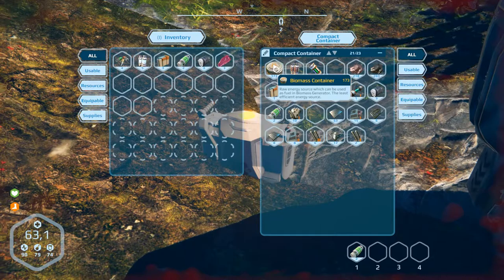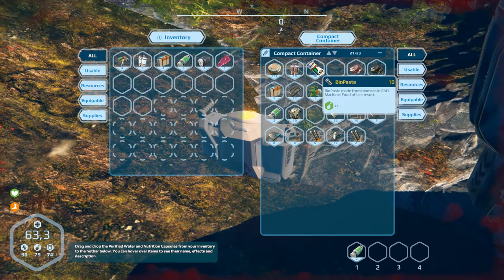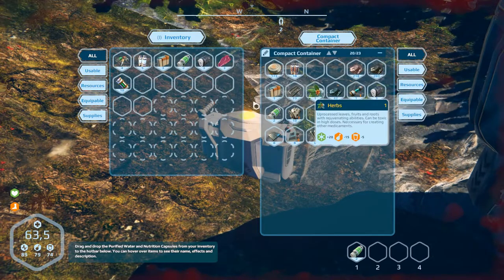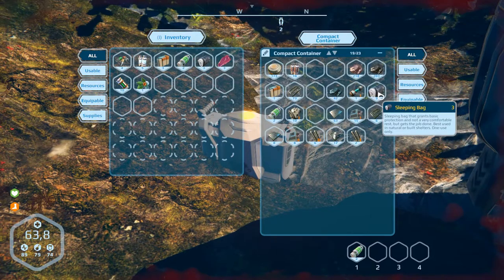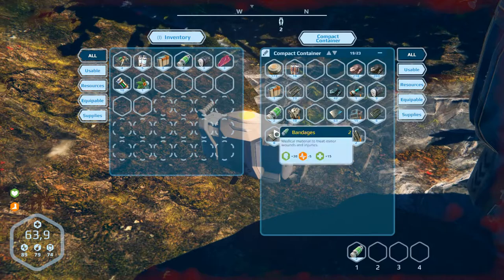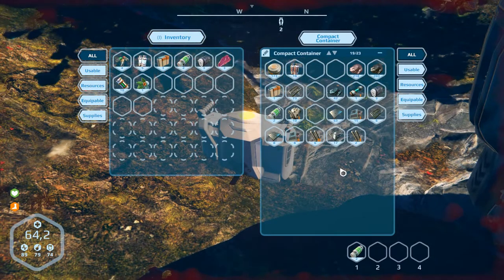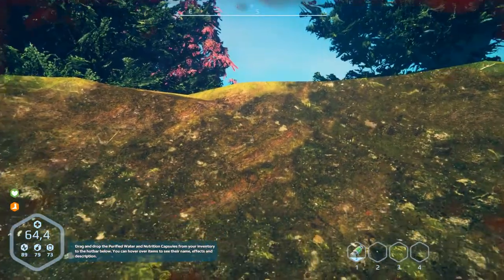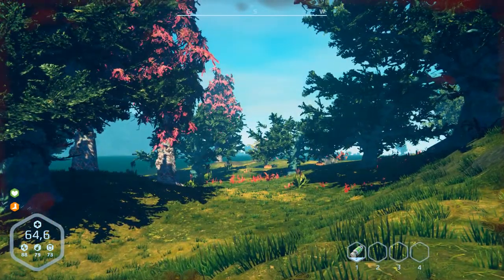We take the bio paste to eat, the herbs we take, but no sleeping bag. That's enough for the moment. Exit and let's have a look at what's here.